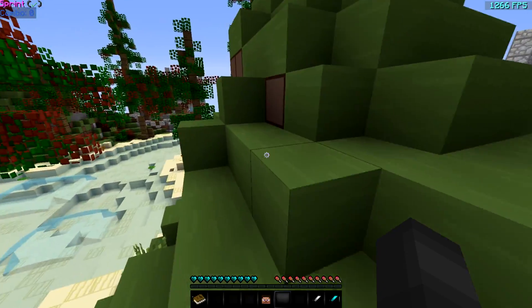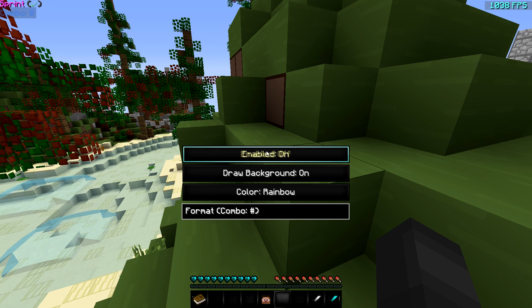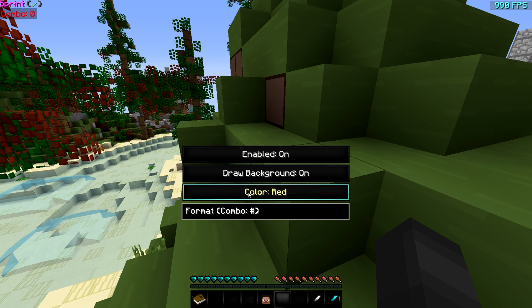There's only one command for this mod that you need to know — it's slash combo display mod, like such. You can turn it on and off, and you can also drag it to wherever you want. So if I wanted it under baddy coordinates, I could put it up here, or I can keep it where I like it, which is underneath my toggle sprint. You can turn off and turn on the background, and you can also change the color of it.